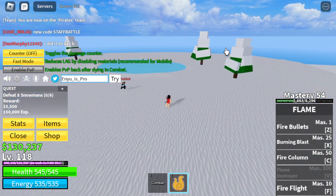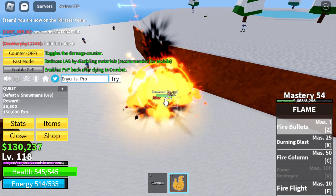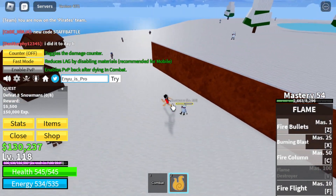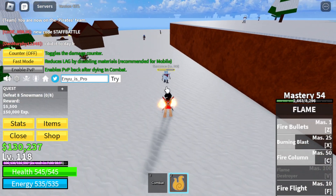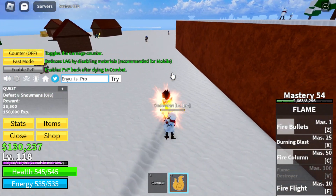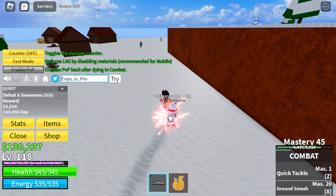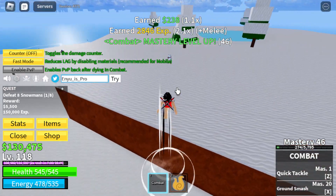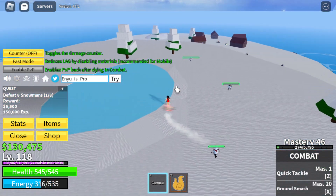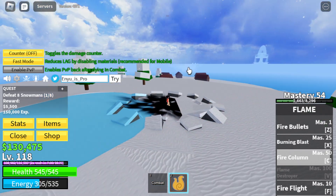Is there a snowman over here? Yeah, there's a snowman over here. Okay, let's go — we're doing way more damage right now. You have to be careful because people can steal your mobs. Be very careful — people are gonna be annoying and they will literally steal your snowmen, as you can see.